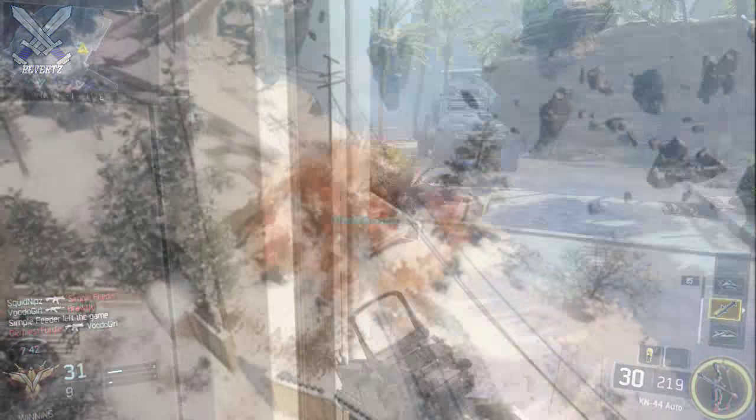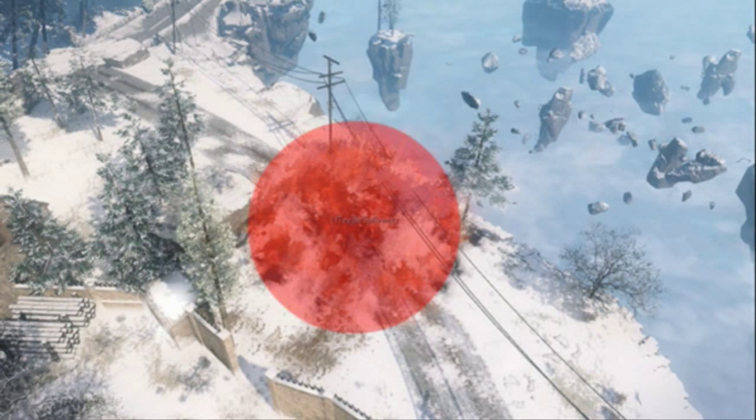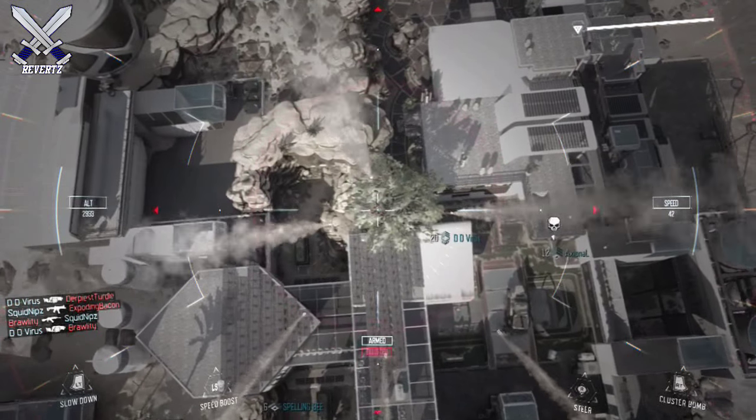On screen now is the blast radius for the Heatwave ability. As you can tell, the blast radius is more like a dome shape or a hemisphere shape, and any grenades or killstreaks that are stuck within this blast radius are going to get destroyed or heavily damaged.